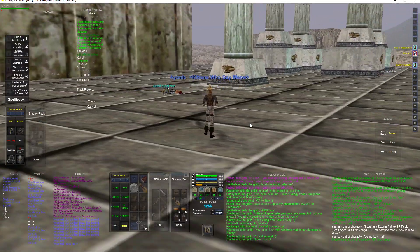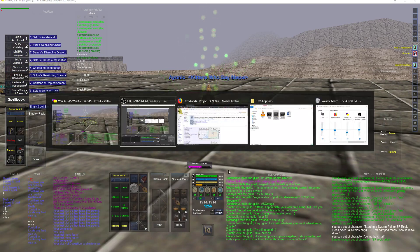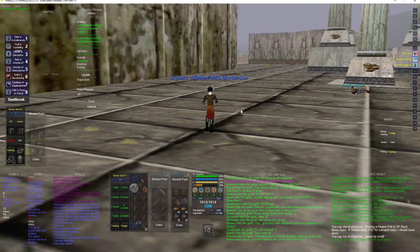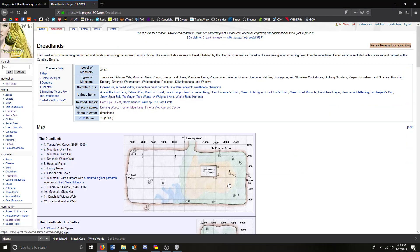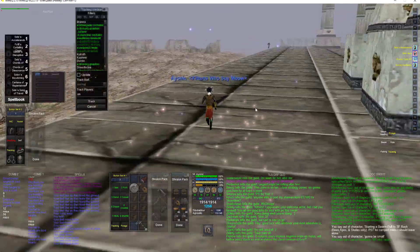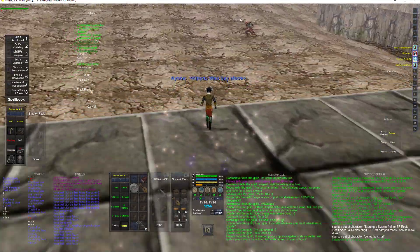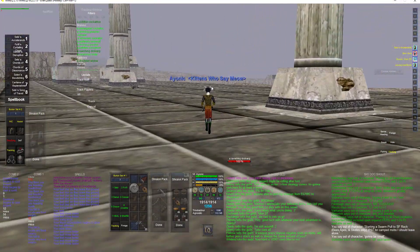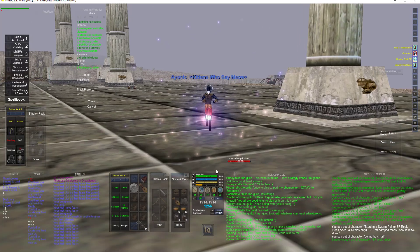Hi everyone, this is Aionic and in this video I'm going to be showing you how to AOE swarm kite in the Dreadlands. The Dreadlands — you can go there around the late 30s to 40s. One spot most people typically use is right around here where it's a safe spot with no adds. If that spot is taken, I used to kite around these little pillars here. You have to be careful because you could get some adds from down below. I typically did pretty good around this pillar right here on the eastern face of Karma's Castle.